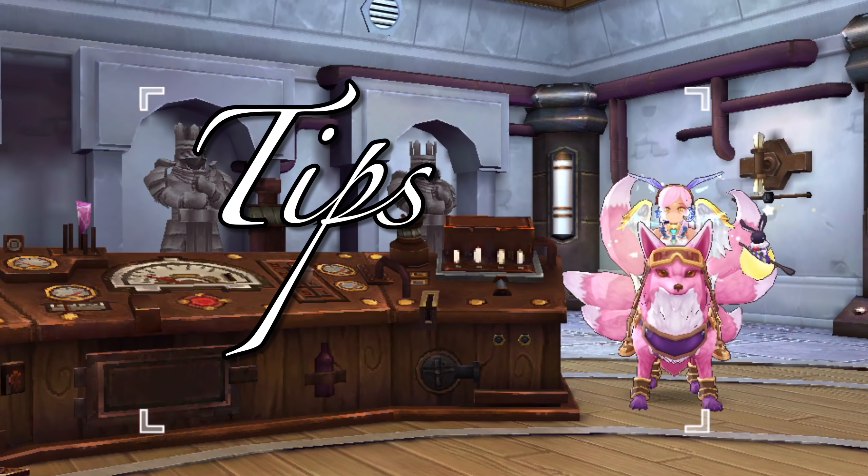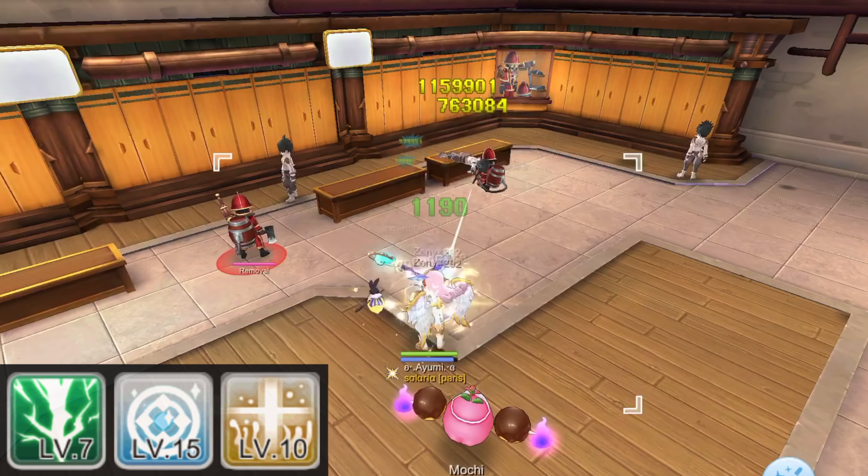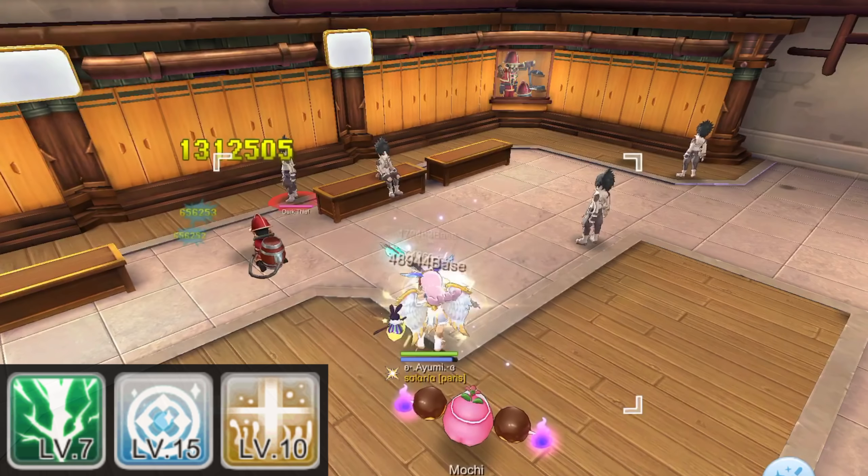Lastly, here are some tips you need to take note of when farming. Tip number 1: for your auto skill slots, put in Thunderbolt and your self buffs Blessing and Inspiration.